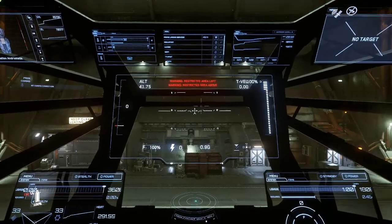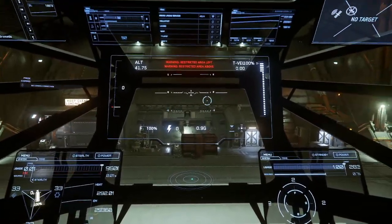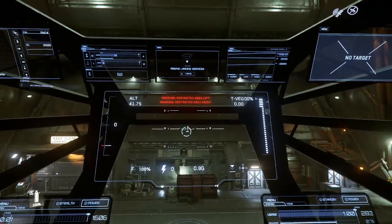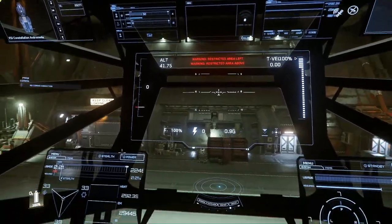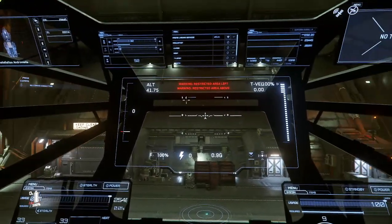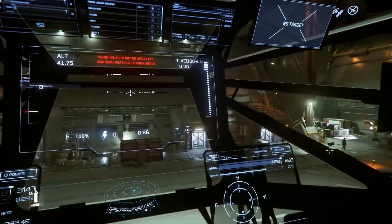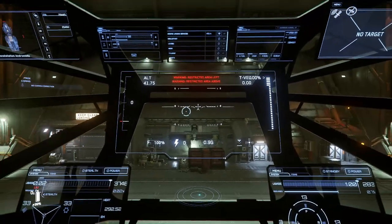You'll see immediately you get a ton of screen space, which is nice. Although the struts in this bridge are not as attractive as they are in the Constellation Aquila, which has this piece of curved, smooth — piece of glass. Oh my goodness. Glass!